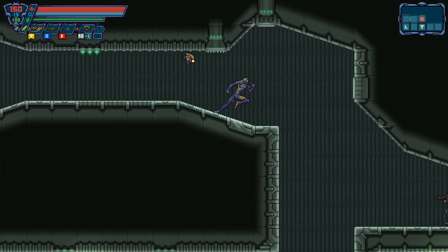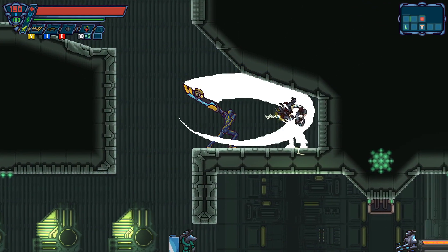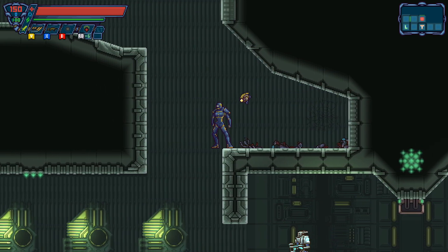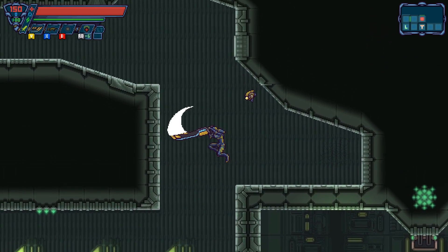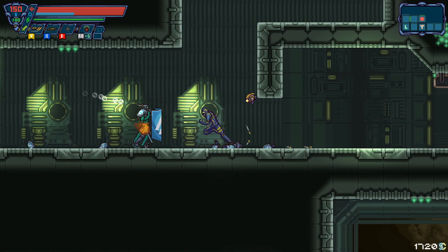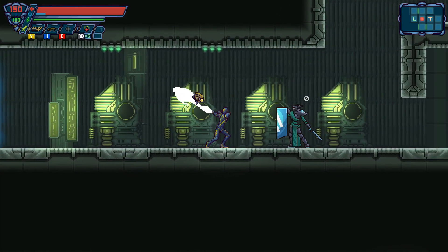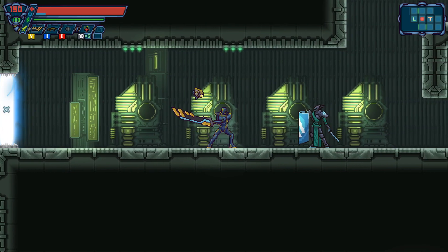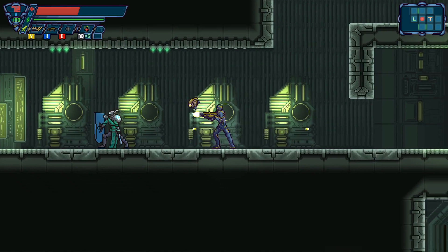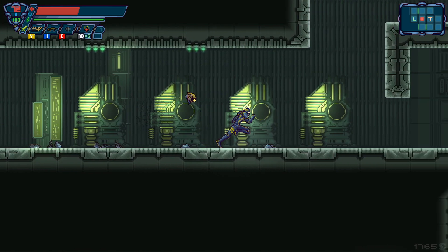There is a hidden thing somewhere in this room. Don't know where it is. I have switched back to the rifle for the moment. I also notice when we destroy something — at least with this, this guy is tough to hit — when they explode, they leave a little mark on the wall. That's a nice little touch.